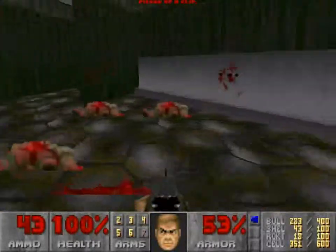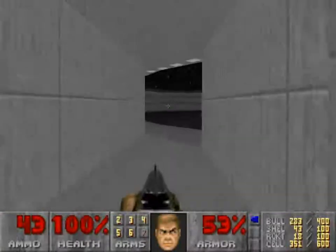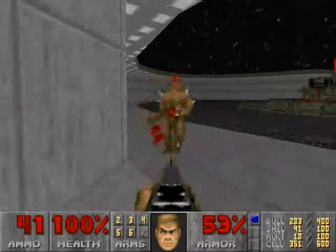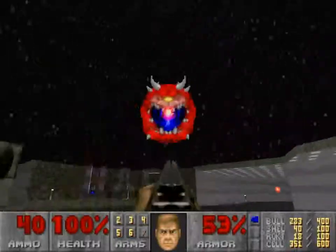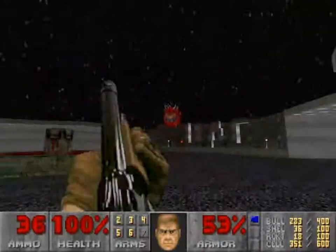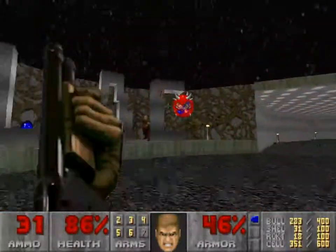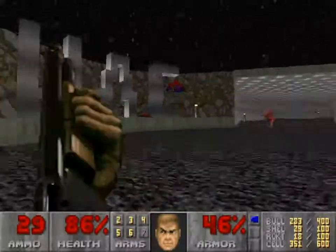And another mirror — use your imagination again. You can tell this map is supposed to be realistic because it has bathrooms and restaurants. This is supposed to be the entrance courtyard or something, because there's a big UAC logo and a fountain.